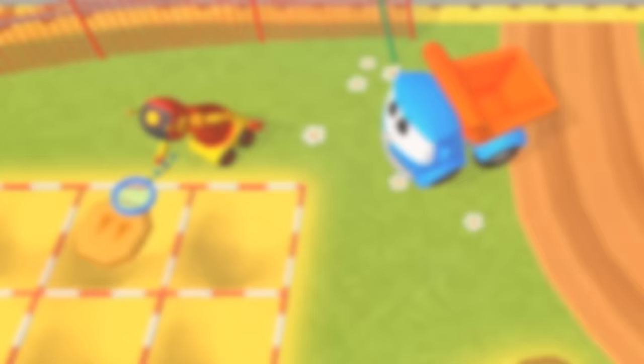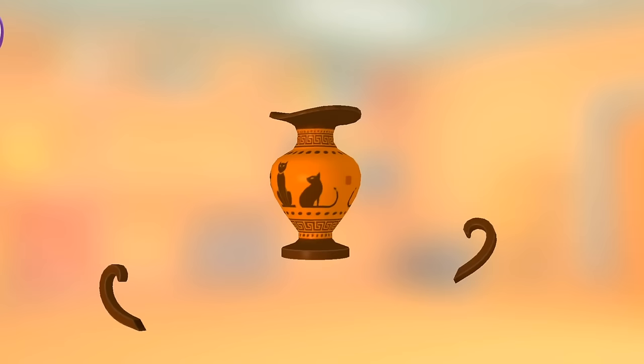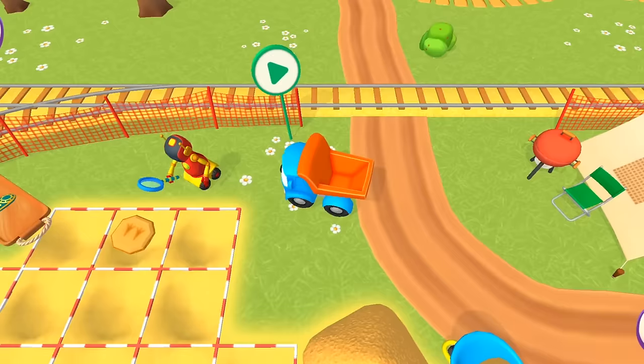Let's put everything on a tray. We need to put the pieces together — we need a piece like this one. And the handles go like this. It turned out to be a very beautiful jar — an ancient vase. Did you know that together we could be such a professional archaeological team?